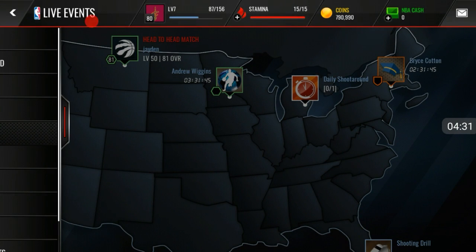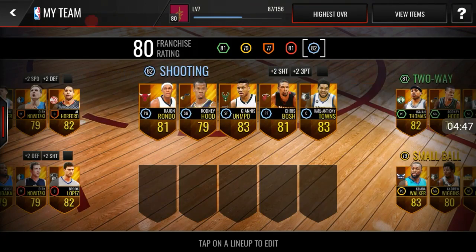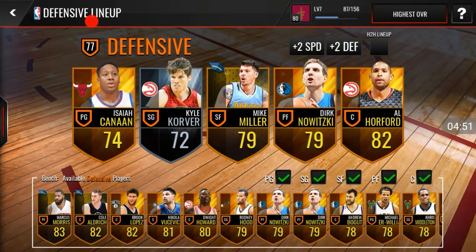Let's head over to the lineup to see what overall you end up with, and let me know in the comments if this series helps you out. So this is my fourth video for today and I've got one more left. Here's the defensive lineup — you end up with a 77 overall defensive lineup, which is very good. You got Isaiah Cannon at point guard with great three-point stats, the homie Kyle Korver, a silver player with great three-point stats, Mike Miller with great three-point skill, and Al Horford with great shooting stats. If you guys enjoyed this video, make sure you drop a big fat like, subscribe if you haven't. Four videos today, I got one more left. I'll see you homies later — screw the haters, peace out.